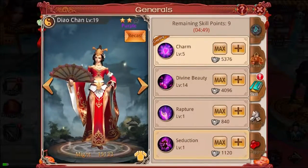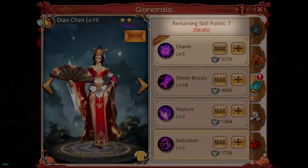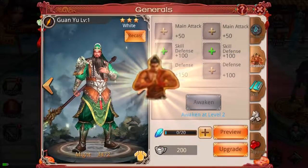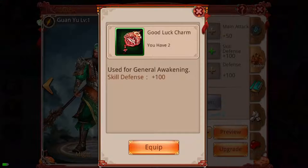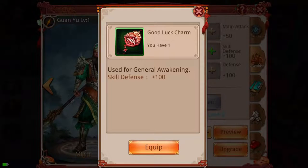Generals have the same amount of skills you do and will need to have them upgraded with skill points as well, so that their combat effectiveness can also level up. You can also use the Awakening feature to strengthen your general. When awakening a general, the general will consume all the gear they currently have equipped, which boosts their attributes or unlocks a new Awakened attribute.